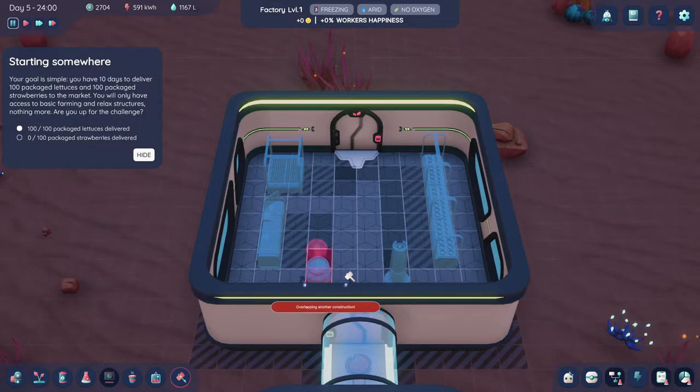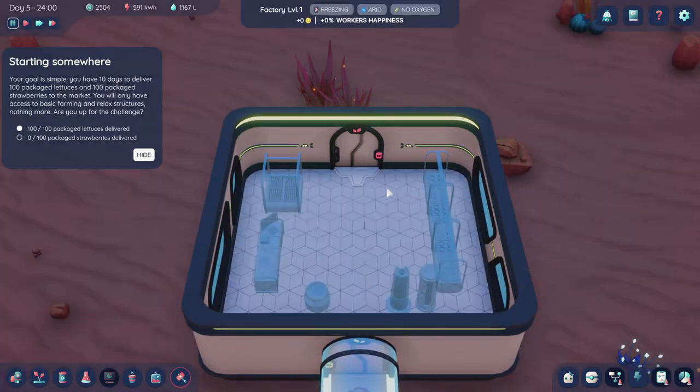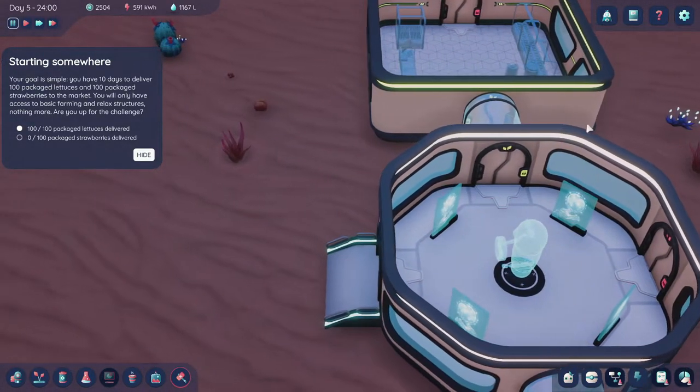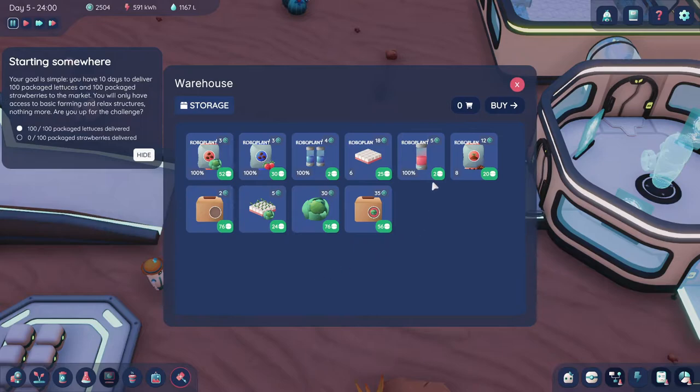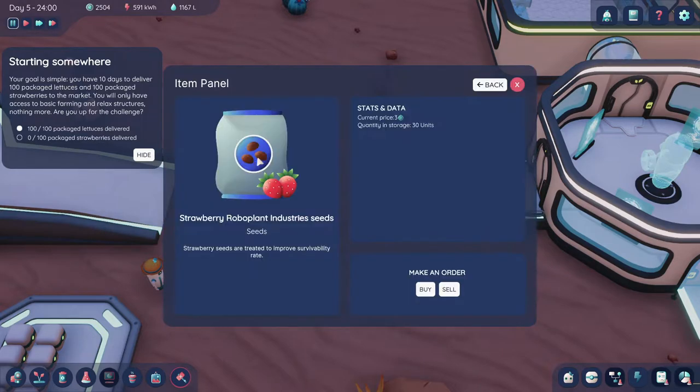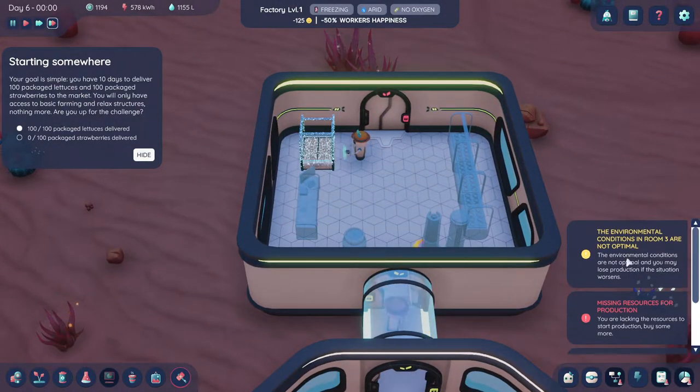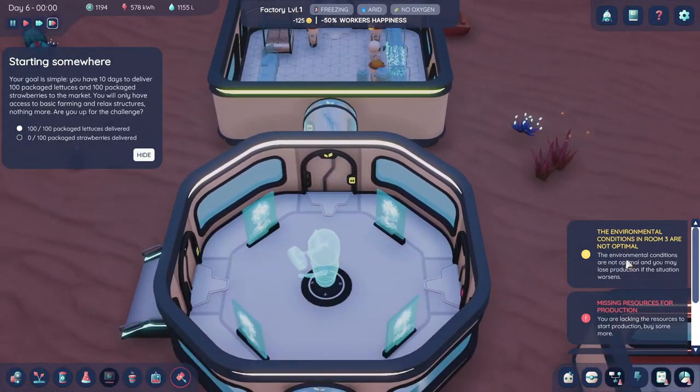We need a temperature stabilizer as well, and that can sit here. Because this room is going to be set for strawberries. Going into our storage area — strawberries — it doesn't tell you there, it'll tell you in one of these other ones. But we have everything. Environmental: Boom, three.